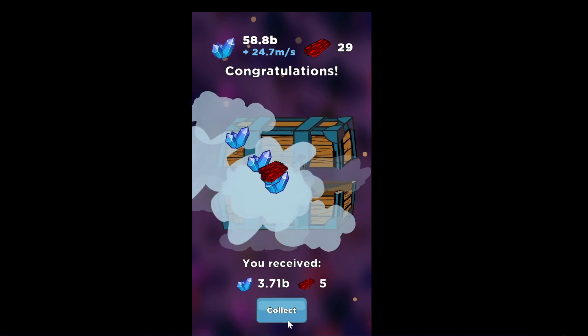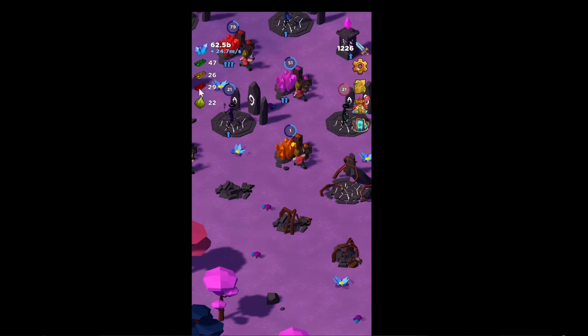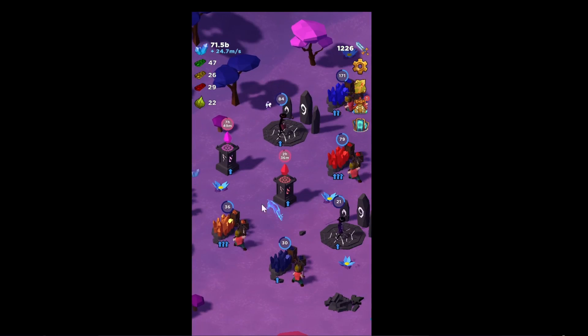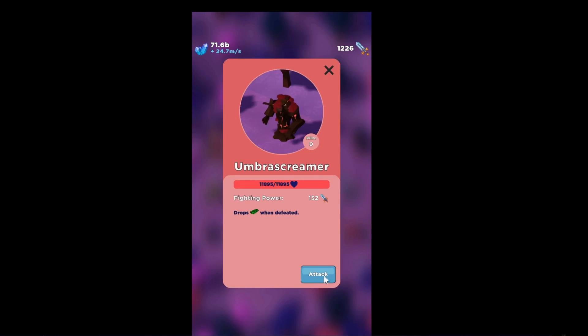A new chest with some more bark. This building's lore says: before the minions of the mystical creatures arrived, the dwarf smith used to relax in this forge. Sometimes when he had nothing better to do, he crafted his specialty with the help of essences — bark, a powerful mind boost. The witch runs out from the training station and shoots the deer, and we loot it. I don't need to kill these guys since I can't use them, but let's kill the tree again.